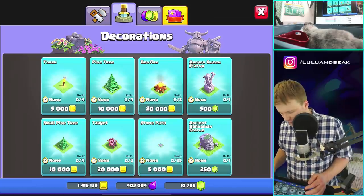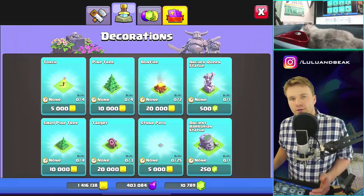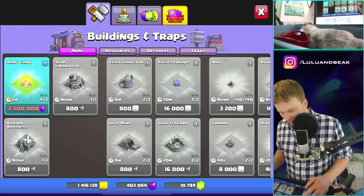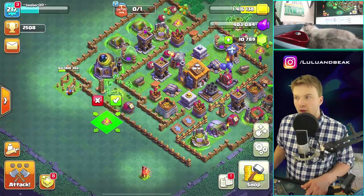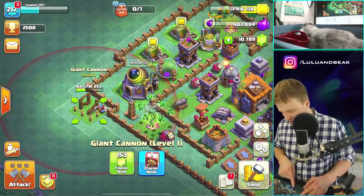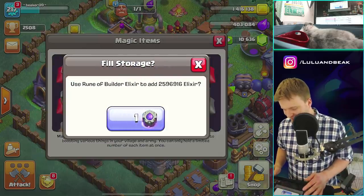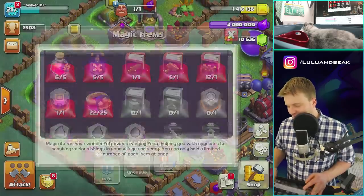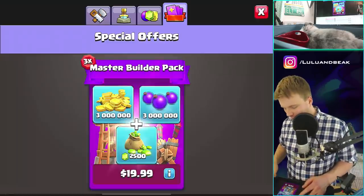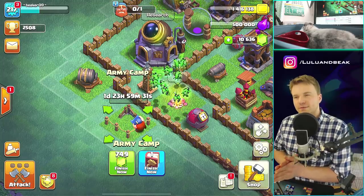Can I spend a little bit of elixir first? What about decorations? They're all built with gold — why would you build a tree with gold? I'd think you'd grow it with elixir, that doesn't make sense. Okay, let me go in and finish this with gems — click on it, magic items, elixir, use. We're not going to get it totally empty but we're pretty close. Now let's build that army camp.